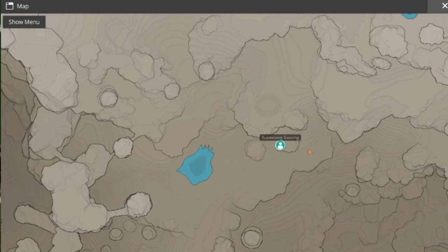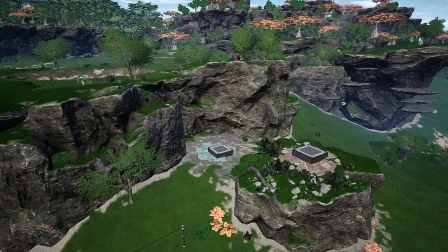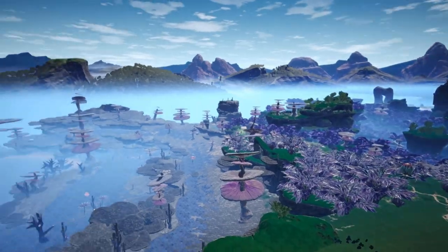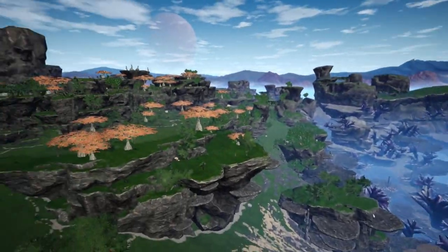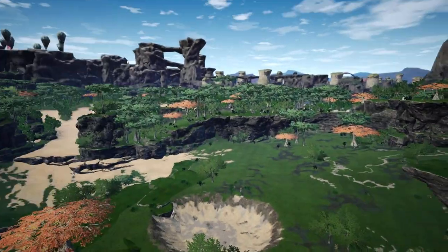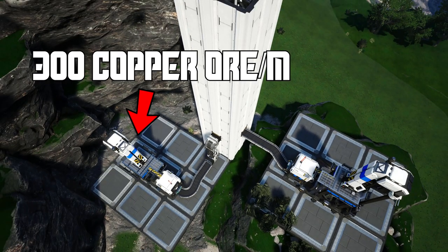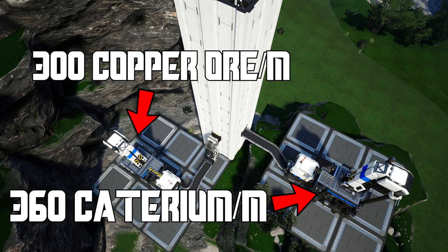This build is located on a part of the map where there's a copper and caterium node right next to each other at the bottom of a cliff. This is a beautiful location that offers a variety of views, placed right in the middle between two biomes. You'll need two miners: one on the copper extracting 300 copper a minute, and one on the caterium extracting 360 caterium a minute.